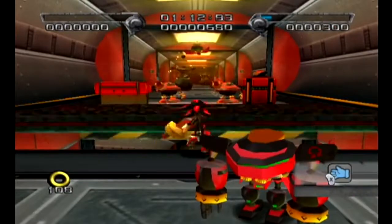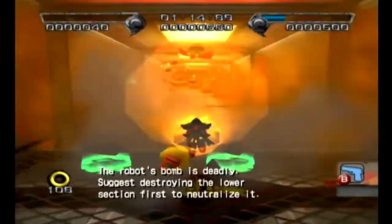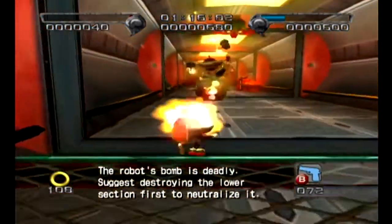What Eggman wants us to do is to activate the volcanic defenses by shooting down those generators, which raises up the lava. But the downside is that this blocks off certain paths, and that lava is instant death even with rings. So Eggman has like a random Shadow just randomly hidden there.